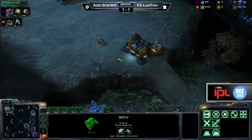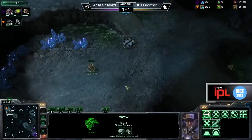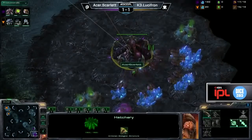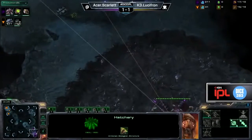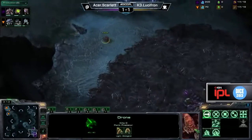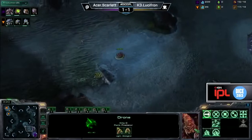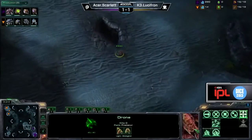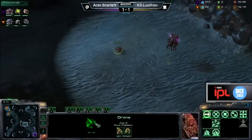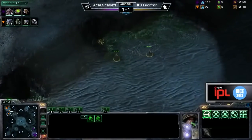Lucifron going for that expansion here, not putting down a second supply depot for the time being. First SCV scout is on the way to see what his opponent is up to. Scarlet has not really deviated from the norm so far. Even after losing game one, she came right back and went four queen into double gas, quick lair tech, and a quick third base at about the six-minute mark. This build is really strong — it's one Tasteless would say, if you're trying to learn Zerg, you play this. It allows you to defend a lot of openings and get your economy up. So if you ever want to copy one, go with Scarlet's build.